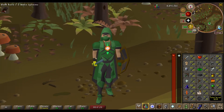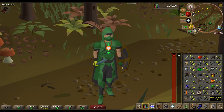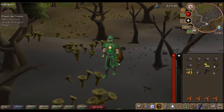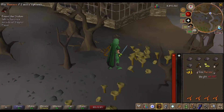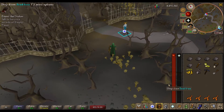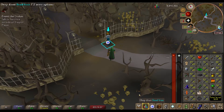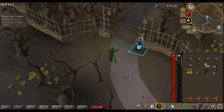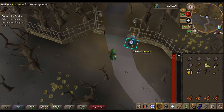Today we're going to take on two quests — new to me at least. I'll open my inventory so you can see everything I've prepared, and give you five seconds to guess the quest. If you guessed Below Ice Mountain, I have no idea what you're thinking. We're doing Ernest the Chicken and Animal Magnetism, because my ranged is lagging and the Ava's accumulator will be very useful.